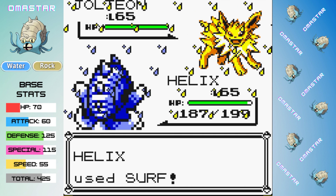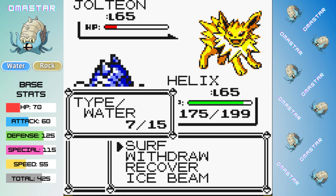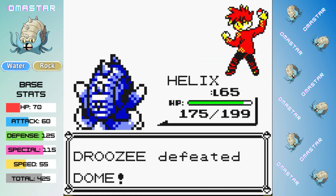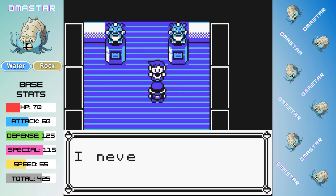Thanks to all those Badge Boosts, we do outspeed Jolteon, and we go for Surf — it takes it to red. Luckily, Thunder misses. That means we can hit one more Surf, and that takes out the Champion's team, earning us a place in the Hall of Fame.